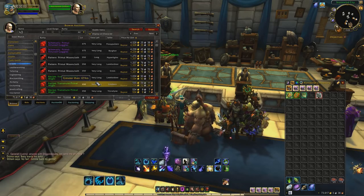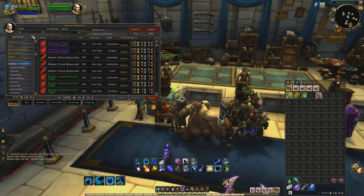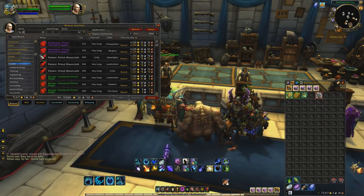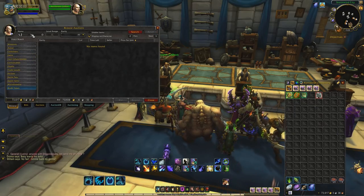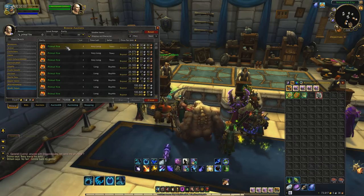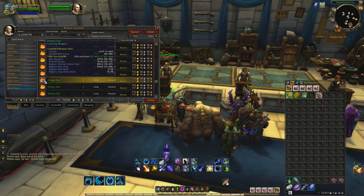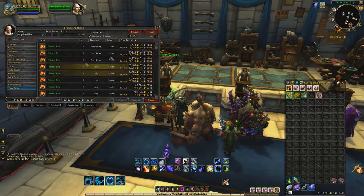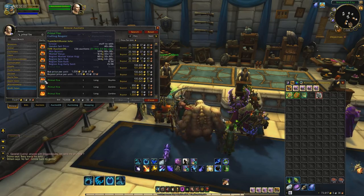It's basically a farm in Zangar Marsh, and we're just going to be killing fire elementals because they drop tons of this stuff. Also, we're going to be farming plans for the Oath Keeper, which some of you might actually know. As you can see, Primal Fire goes for quite a bit, especially on my server right now — it's literally like 600 apiece. It doesn't sell as well as some of the other Primals, but it does sell.